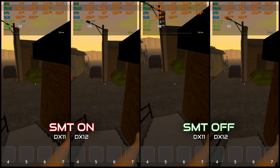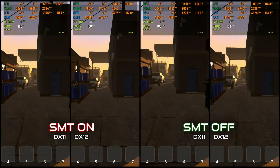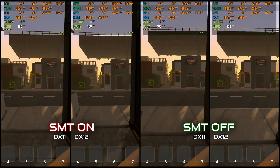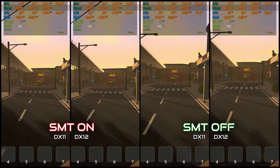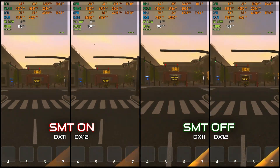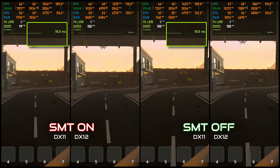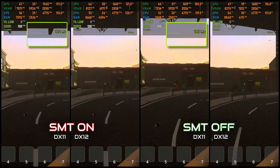First up, here's a simultaneous run capped at 100 FPS. Check out the frame times on screen — smoother lines means a more consistent experience. With DX11 and SMT on you'll see some spikes; those are stalls from the CPU crunching draw calls. DX11 with SMT off tightens it up a bit, but still lags behind.